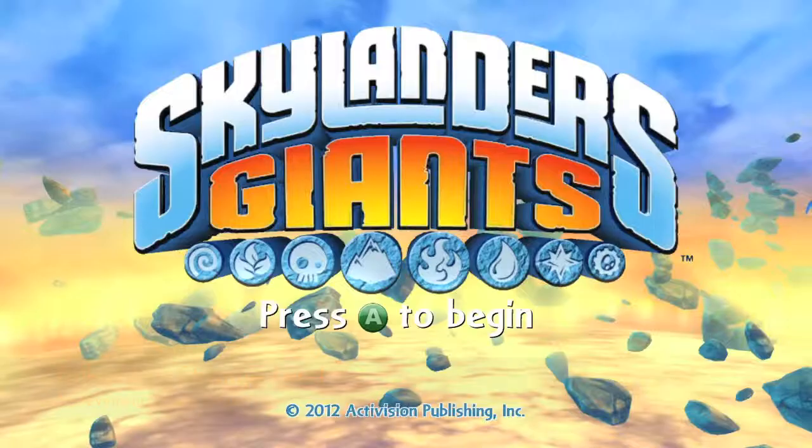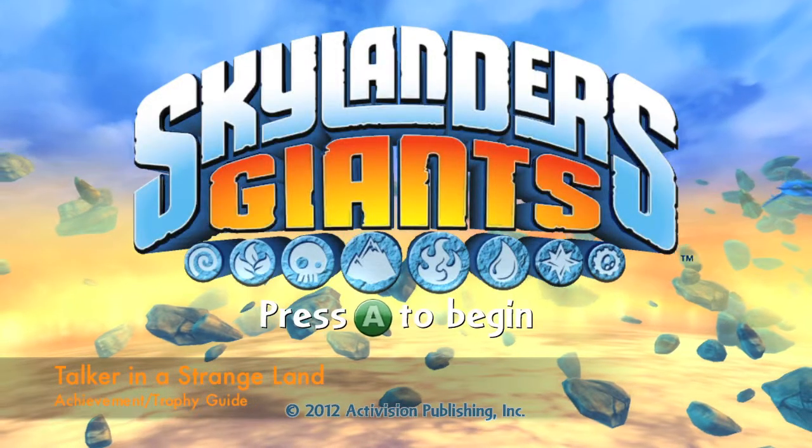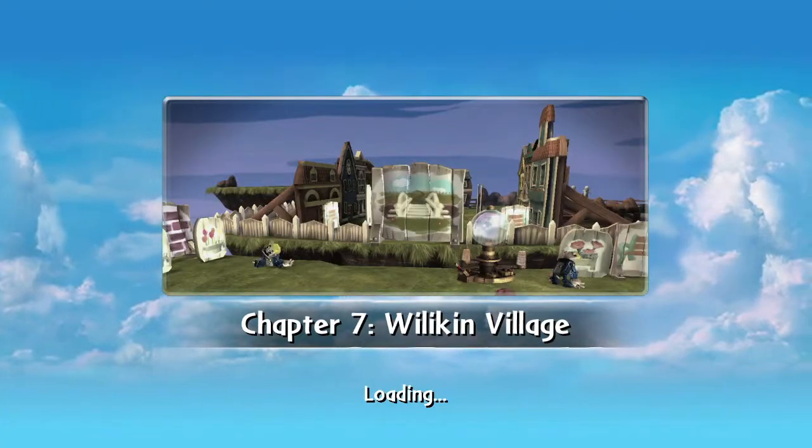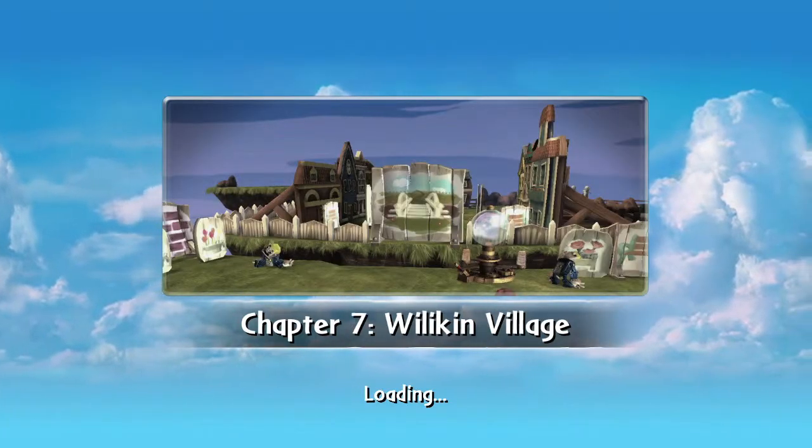Hey everybody, it's John here from Videomayac.com. Here we are today back in Skylanders Giants, going for the Talker in a Strange Land Achievement. This achievement is to talk to all of the Willikens in Chapter 7, Willikin Village.